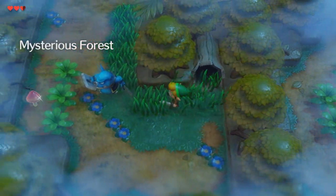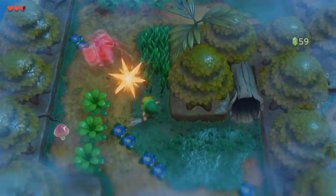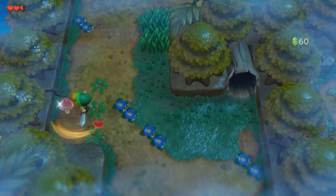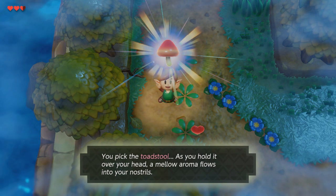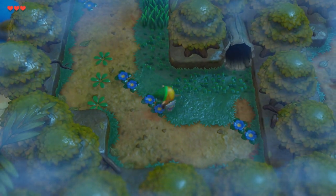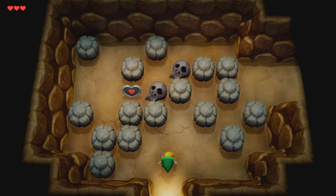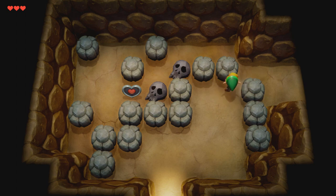On that other portion where you saw that heart, right now we cannot obtain that at the level we are. This is another type of enemy — you have to use your shield to block its attack and then attack it. Once it attacks your shield, it gets stunned. This was the mushroom that we needed. We're going to take the mushroom to the witch, going back through the path we came through. There's really no other way to get out, so go ahead and follow these steps.